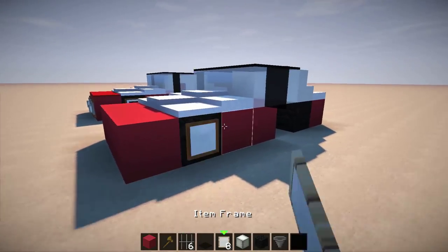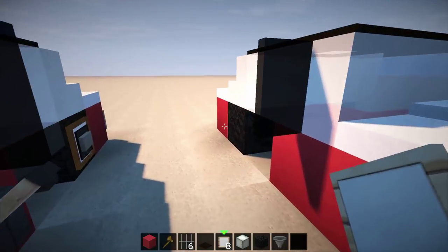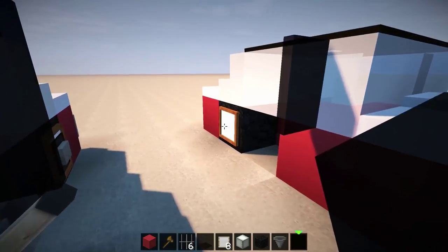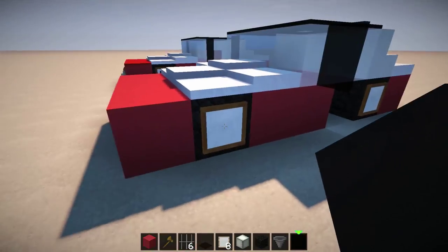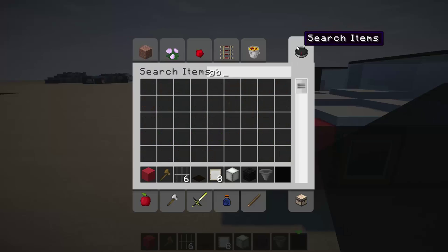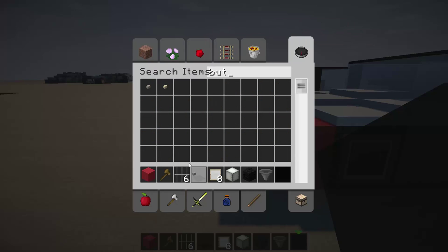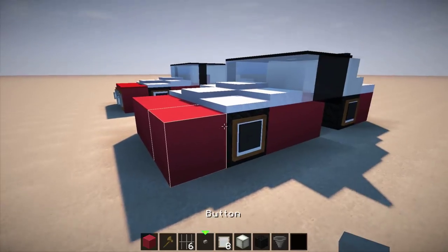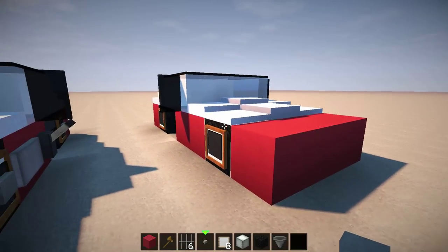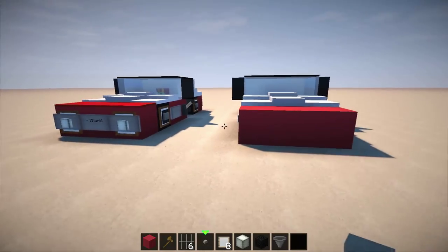For the wheels, place down some item frames, then get some black stained glass panes and place them inside the wheel. Then overlay these with some buttons. You just click on the outer edge of the block so it sits nicely in the item frame. A lot of people still don't know this — you don't have to place them down first, just place on the back of the block and it will happen for you.